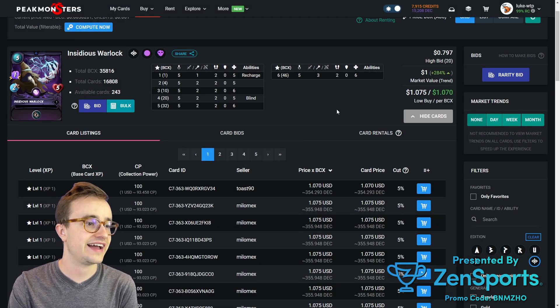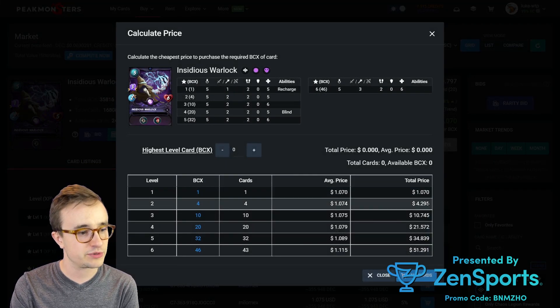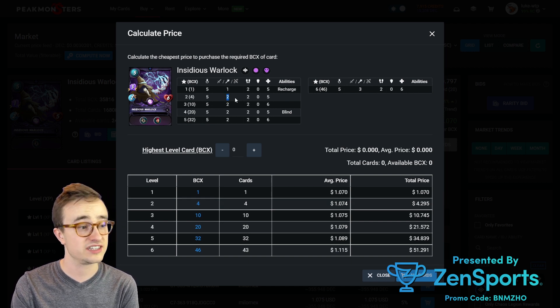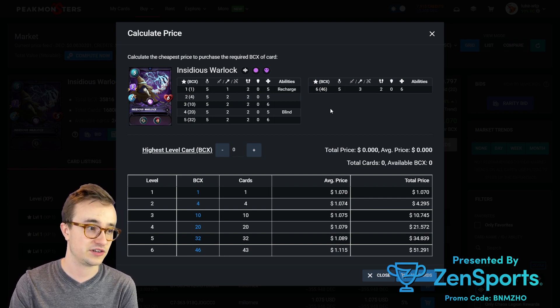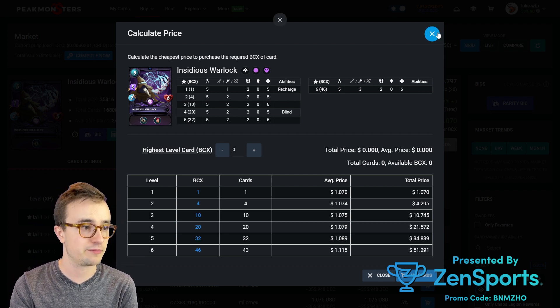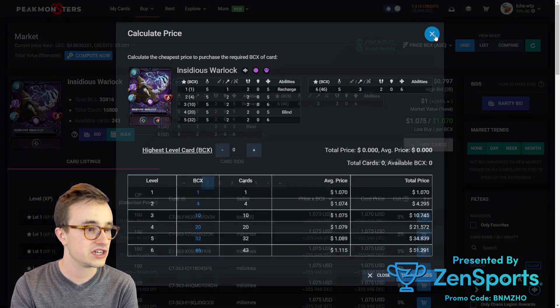Now let's look at some epics — at silver level we can get level 3. The Insidious Wardlock: getting it to level 2 gives you 2 damage, and while I don't use it very often, it's a pretty cheap card. For about 4 bucks you're adding extra magic damage. Plus it has Recharge, so you go from 2×3=6 instead of 1×3=3 — that's a pretty big breakpoint, even though I don't use it often. You could skip it, but it's nice to have 6 magic damage recharge available.